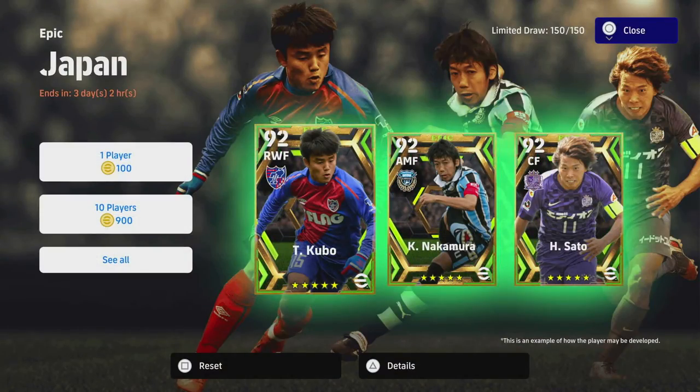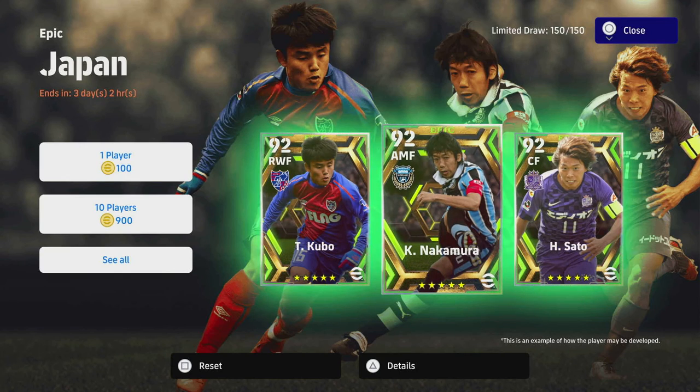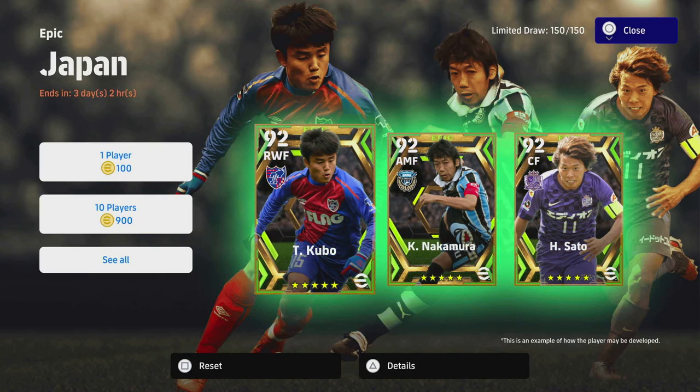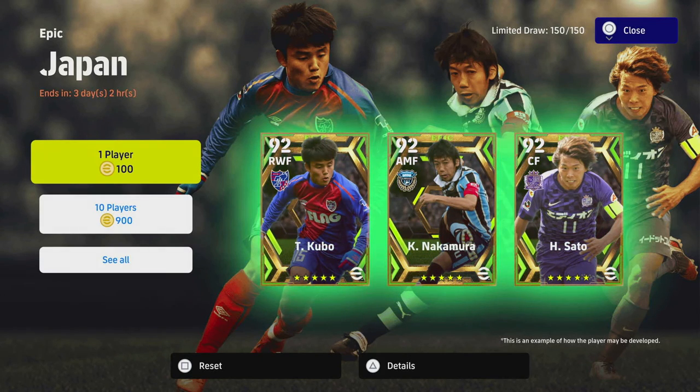Welcome back to the channel and welcome back to another training guide. Today we are taking a look at Kubo, who is a beast. This guy was released as part of the trio of Japanese epic players — we had Kubo, Nakamura, and Seto. Let me know if you want Nakamura and Seto done as well, as they are interesting enough players. I do think Kubo is definitely the pick of these though, and there are three days left to spin if you are looking to get him.